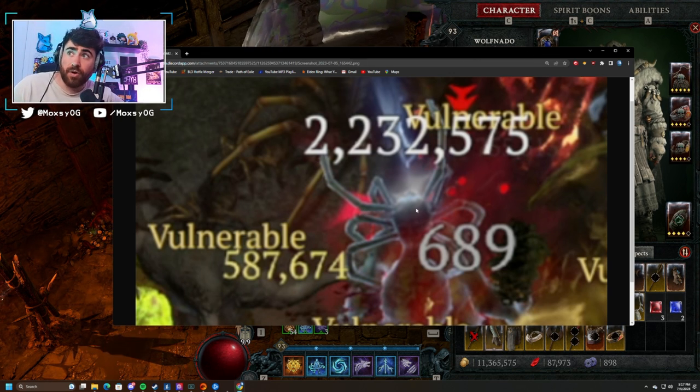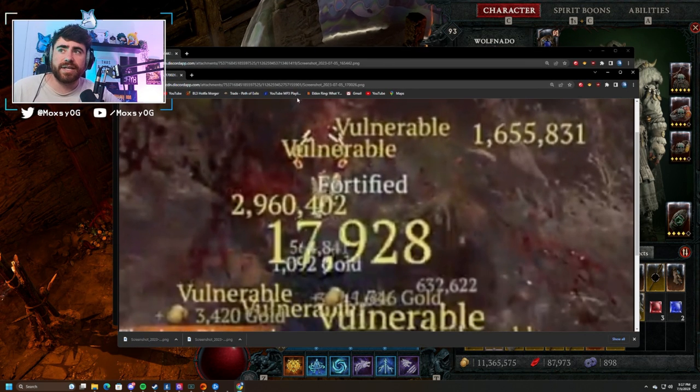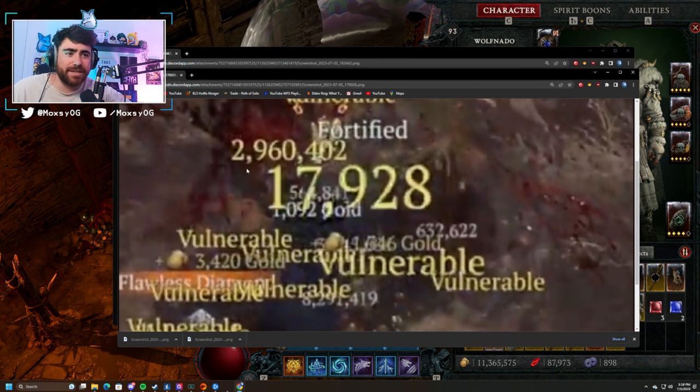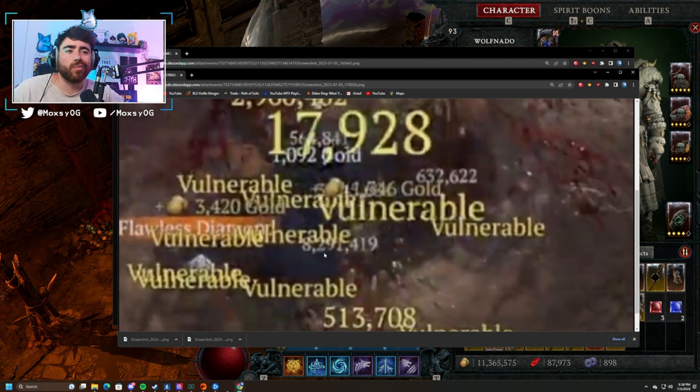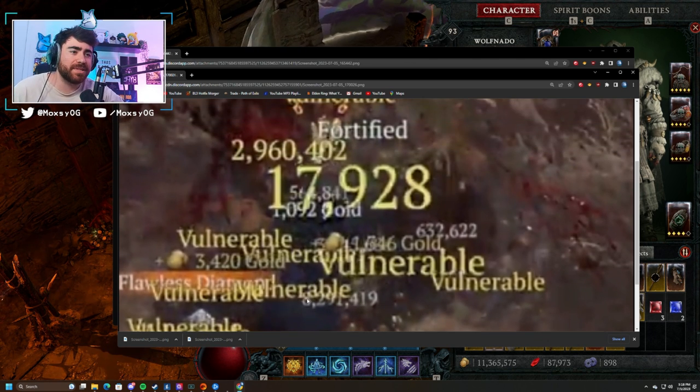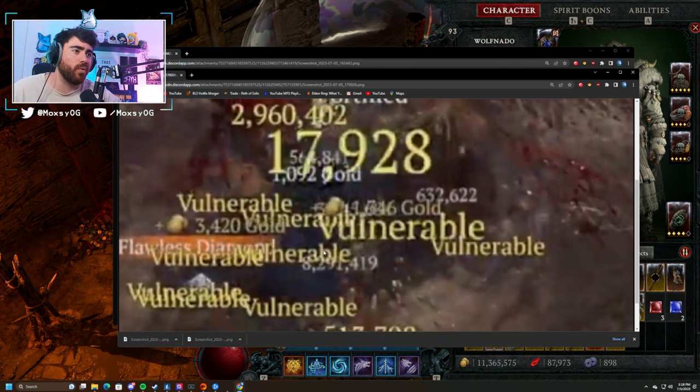This is all fun and dandy, but what happens if the number I'm actually hitting for goes up? And that is what this screenshot is — me hitting for a 2.9 million hit, and then my double dip hitting for around 8.2 million damage. With this setup, I've been able to absolutely delete content on the Druid, and I want to explain how I'm doing this so that you guys can take advantage of it while we still can.